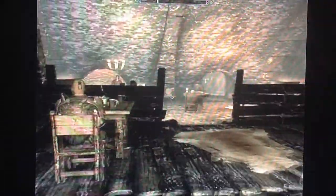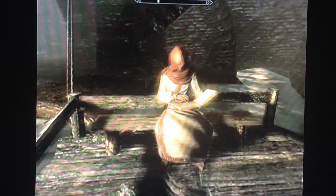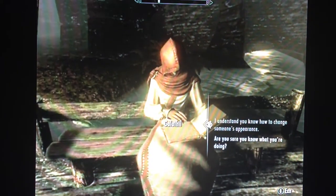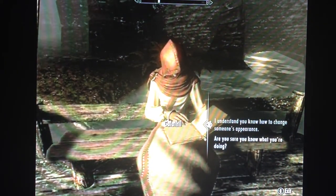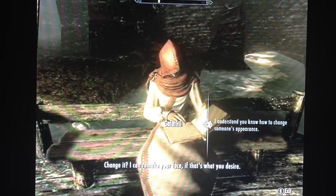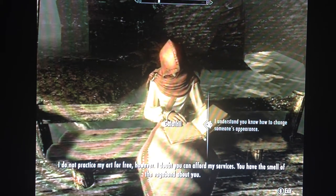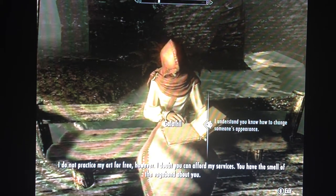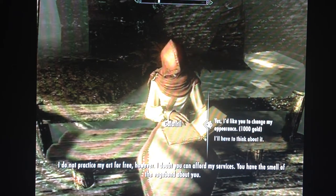You'll come through that door and you'll see all these people, pretty much where all the Thieves Guild is, and there should be someone sat there. She's in robes so she's very hard to miss. Go up to her and you should say 'I understand you know how to change someone's appearance.' She'll respond: 'I can remake your face if that's what you desire. I do not practice my art for free however. I doubt you can afford my services. You have the smell of the vagabond about you.'